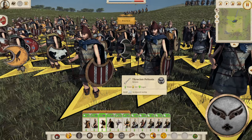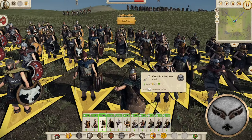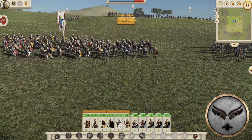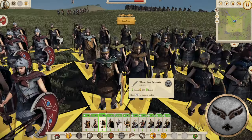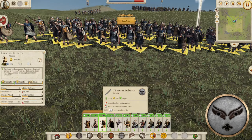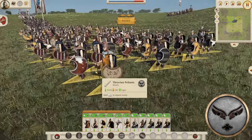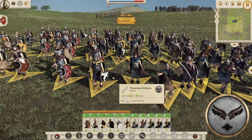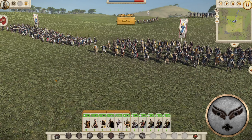Let's look at the Thracian Peltasts — a mercenary unit you might see with the Antigonids, Seleucids, and other Thracian factions. They look fantastic. Key stats: only six morale and 11 defense, but that nine melee attack is armor piercing — specifically an armor-piercing secondary attack. That armor-piercing changes the game a little bit for these boys, especially against armored units, even if their overall stats aren't great.